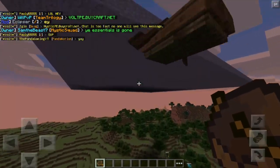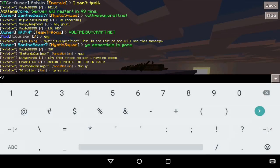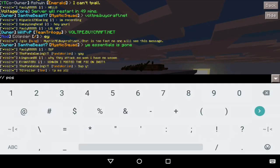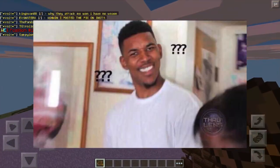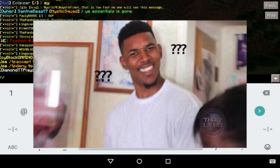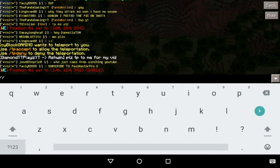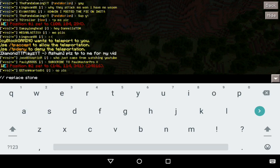So this is the descending plane slash airplane glitch. Basically we just have to place a bunch of boats — doesn't really matter what color you want, doesn't really matter if you have a single player or a multiplayer world — but you need a world edit mod.